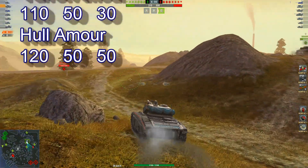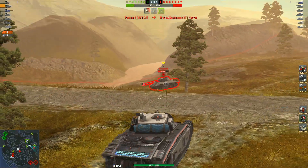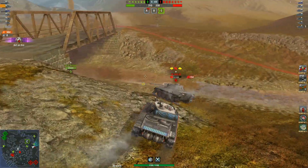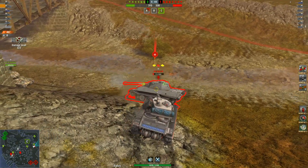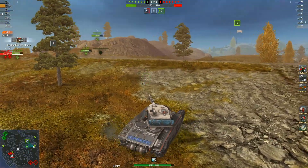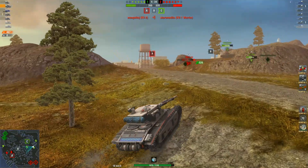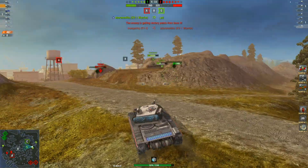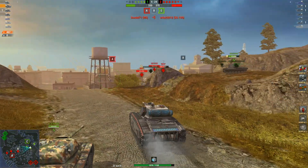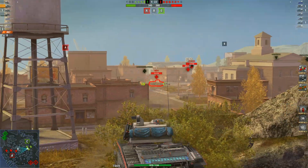Let's sit back, relax, and enjoy the replays. Pushing up and over — nice shot. Nice little ram there. 457 damage so far. Greens have already lost one, now they've lost their second — they should have moved with the team. Never like going A on this map.